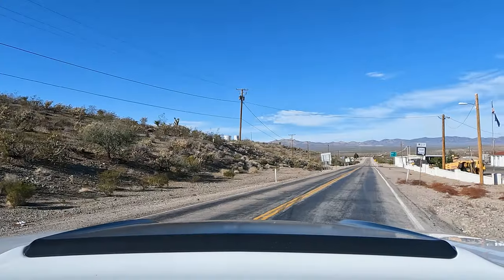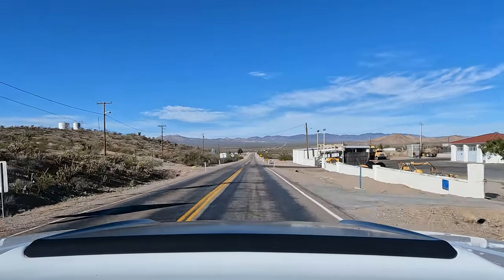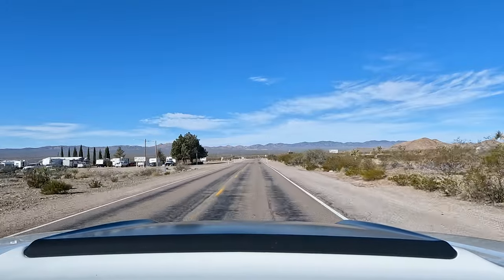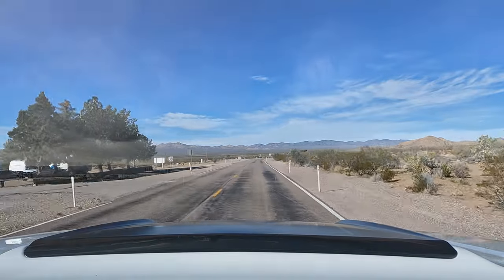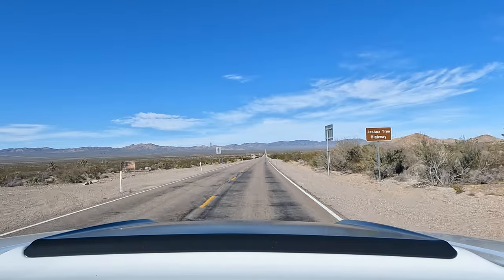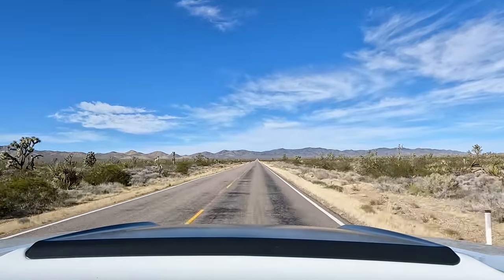Searchlight is a prime way to get to the Mojave National Preserve area, which is where we're going way out into the desert — so we're now heading towards Nipton, California, crossing the border soon. This is Route 164, also known as Nipton Road. We actually drove this route a couple years back on my first visit to Death Valley. I think an alternate name for this is the Joshua Tree Highway, because as we get further in you're going to see Joshua trees covering the landscape — one of the most popular plants of the Mojave Desert. I'd say the Joshua Tree is to the Mojave as the Saguaro is to the Sonoran Desert.